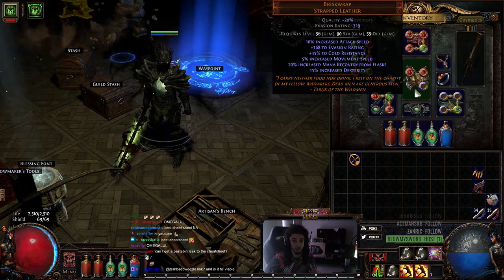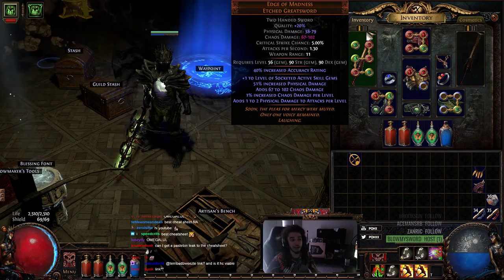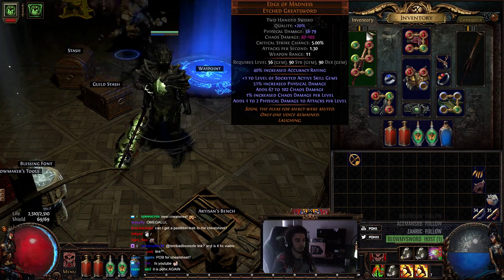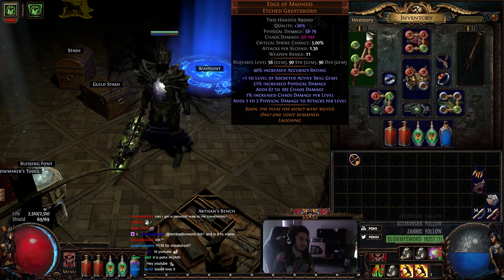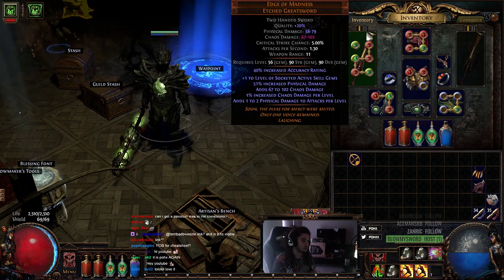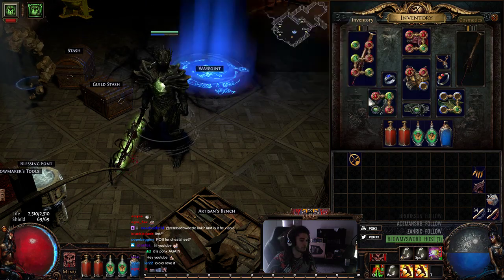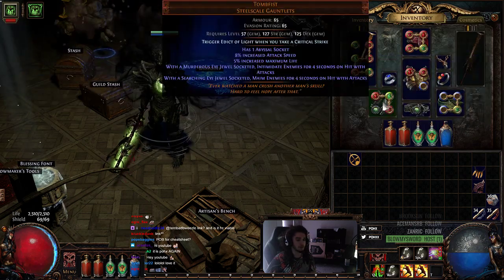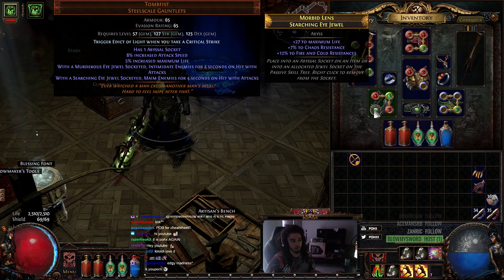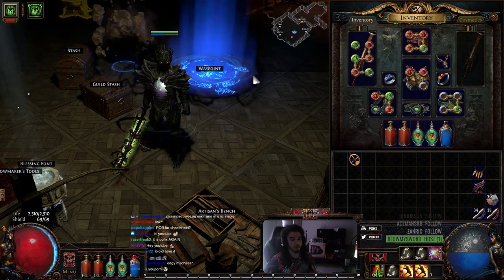This character isn't using Death's Oath yet, which is good because I'm going to show you how to level it. We're actually going to use another unique called Edge of Madness as our main sword throughout the entire game. The core items are Edge of Madness, Death's Oath, and then scaling via abyssal jewels — because getting jewels is an easy way to scale two damage sources. Chaos damage works for Death's Oath and Viper Strike, same with increased damage and damage of killed recently.